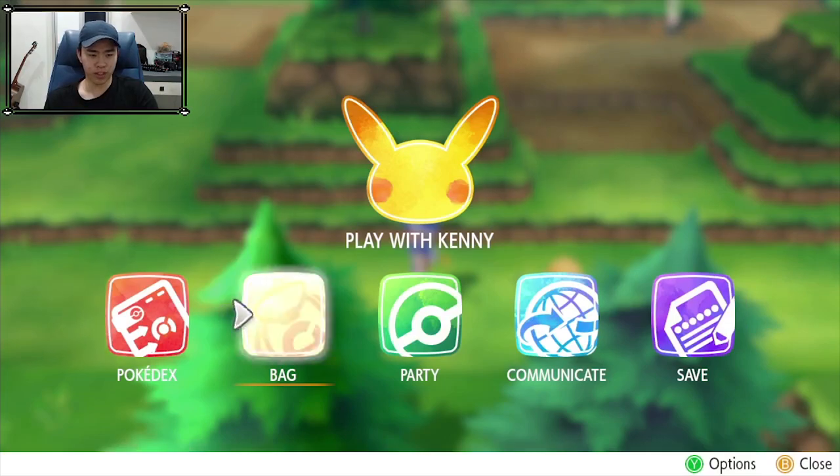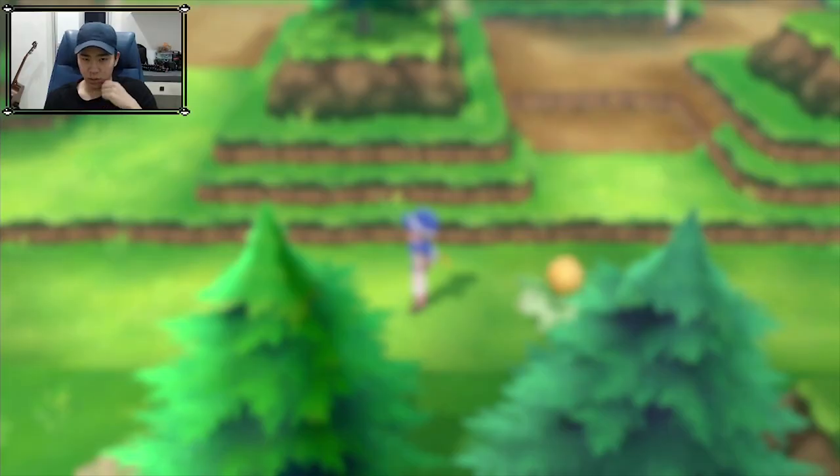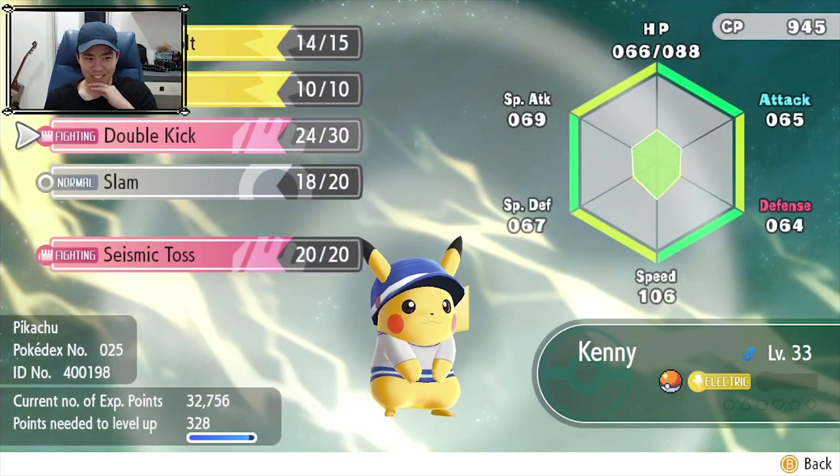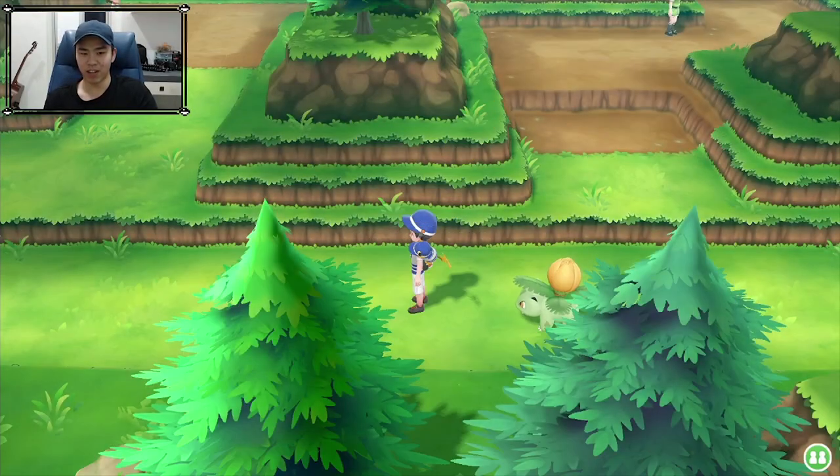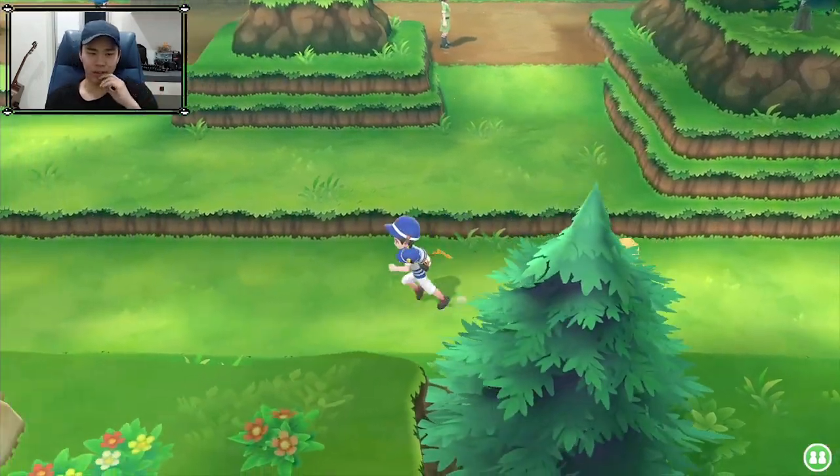Okay, let's teach Pikachu a move because I feel like Pikachu is a bit weak right now. So we'll teach Pikachu Seismic Toss, right? I cannot imagine how Pikachu can actually do Seismic Toss in real life — I mean, in the real game and stuff.